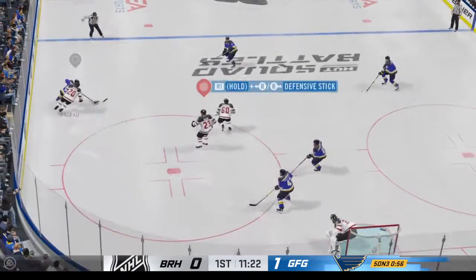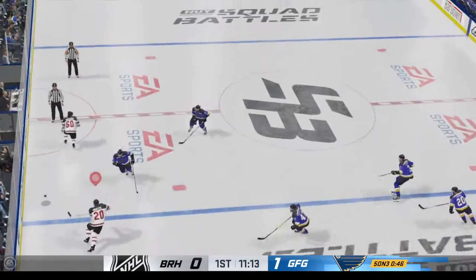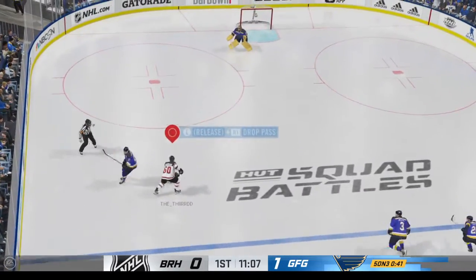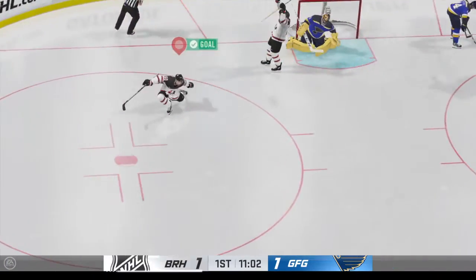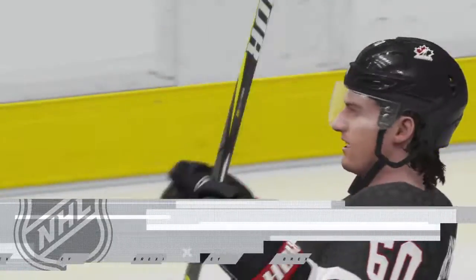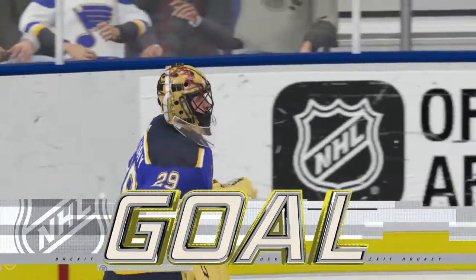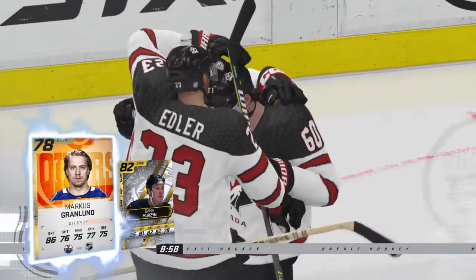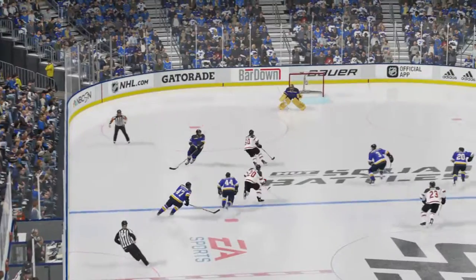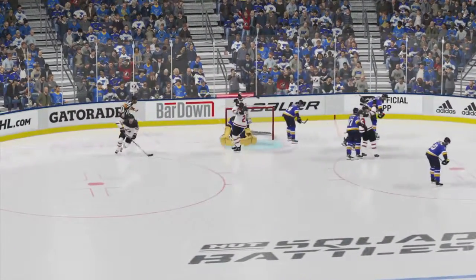Grandlund's won it off the faceoff. St. Louis takes possession along the wall. Slides it to Grandlund. Big toe drag and then backhand past the goaltender! That was disgusting — what a move!